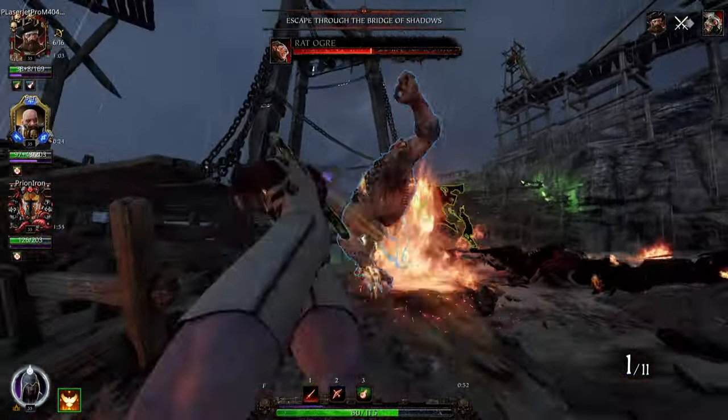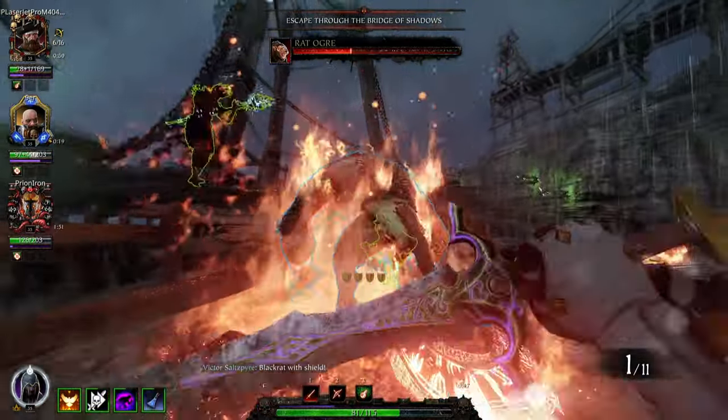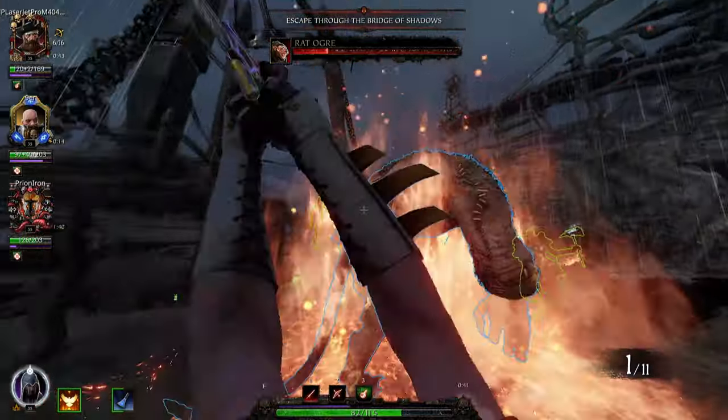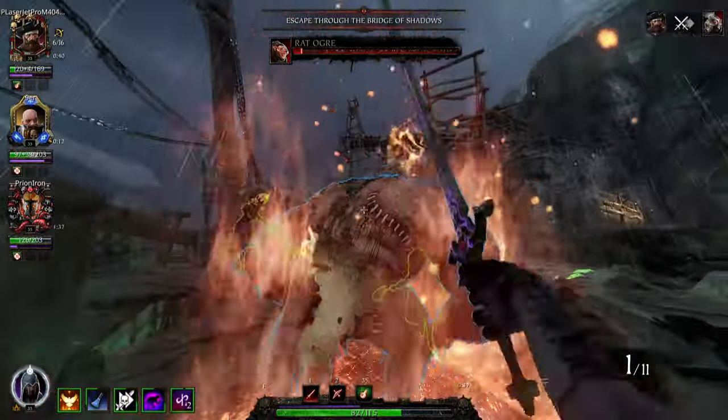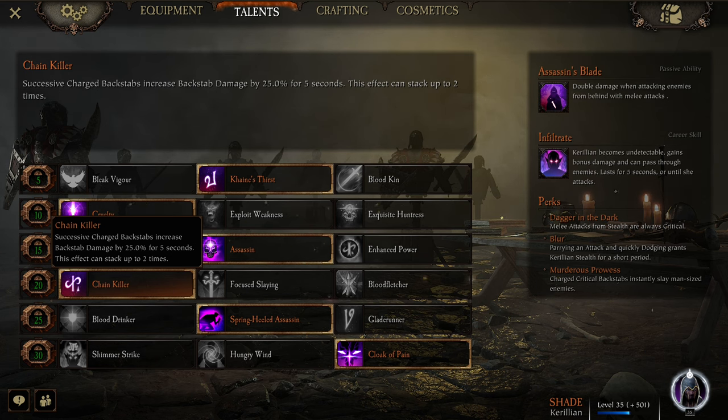One thing I do want to point out about Chain Killer — if you're using the Elven Spear on Shade, those first two light attacks, if you do them from behind, they proc Chain Killer. For some reason they count as heavy attacks or charged backstabs. I don't think it's intentional, but kind of funny — try it out.